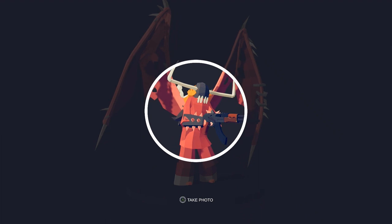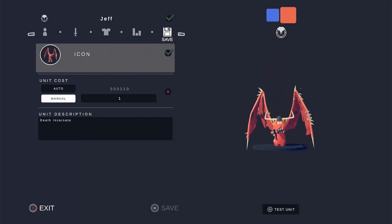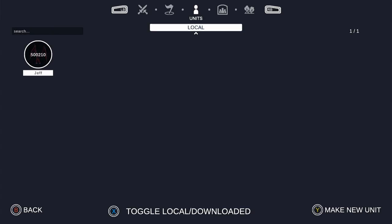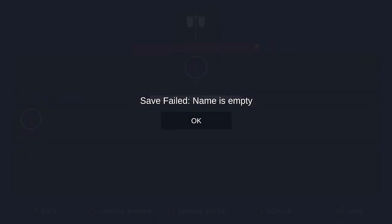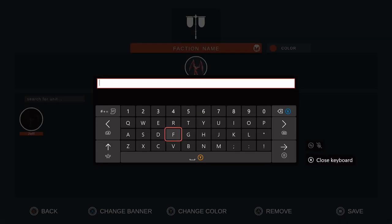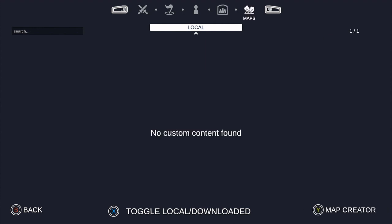Oh, I need to create an icon. Take photo - there we go. Now to create a new faction, go ahead and add you in. Save. Save failed - name is empty. Name it 'Break'. Done, now hit save. There we go.